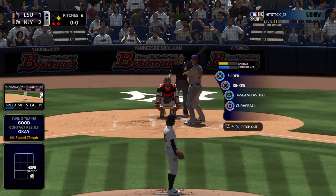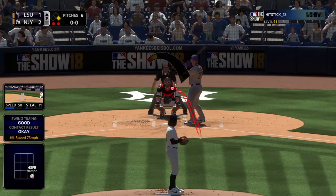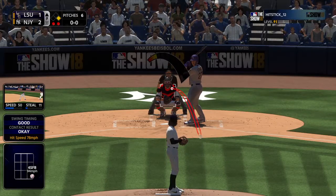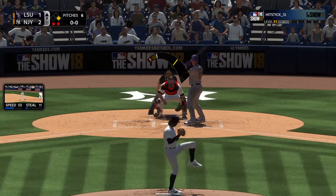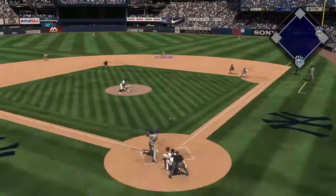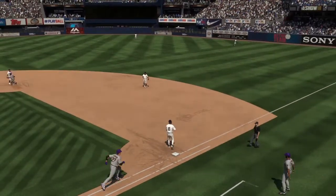Now in the box, Giancarlo Stanton. He could really use a knock here — he's 0-for-3 in the game so far. Here's the first pitch to him — hit hard on the ground to second, scooped up, throw in time, and the ball game is over.